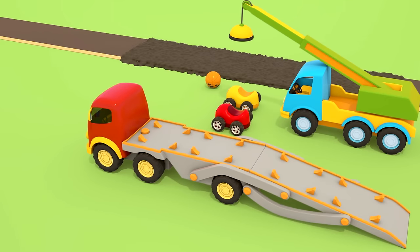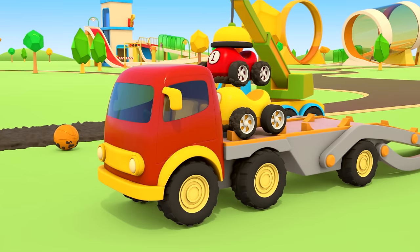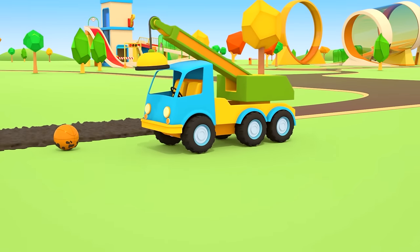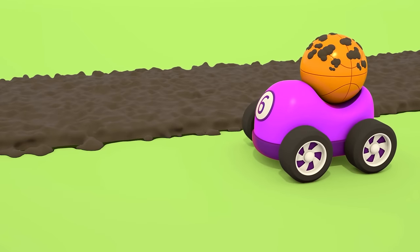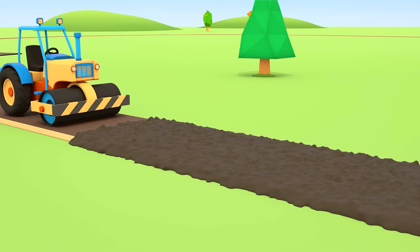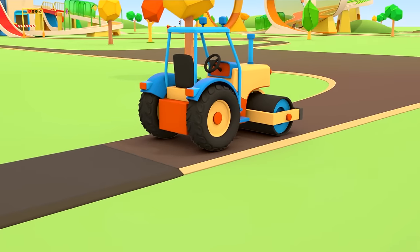Put the cars on the platform, crane — the yellow one and the red one. The bull needs a wash too. Look! It's the steamroller — they've fixed it already and he's here to finish the road. His heavy drum is flattening the asphalt. What a wonderful job.